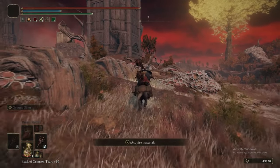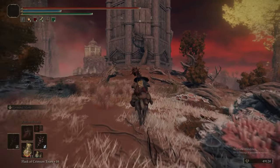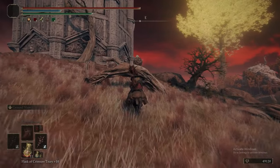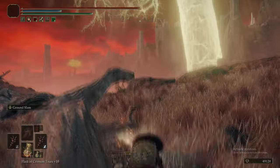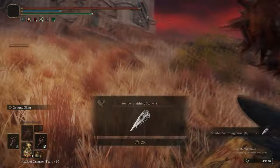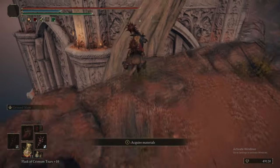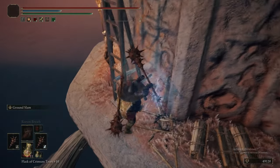Now we just warped back to that Grace and we're heading northeast to the Tower of Caelid. We've already been to the Merchant in this area, but we're going to do that bit last because there's an incredibly tough boss associated with the Merchant. We're hitting that Scarab for a Somberstone 8, and then we're jumping over to the Tower of Caelid off the route.